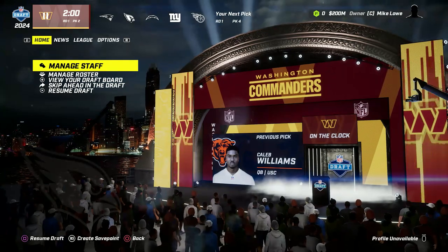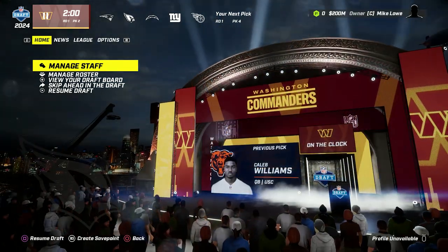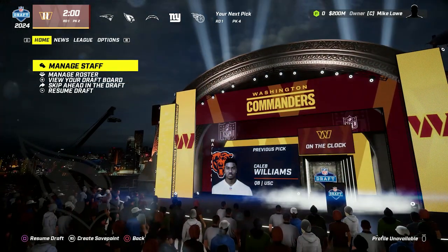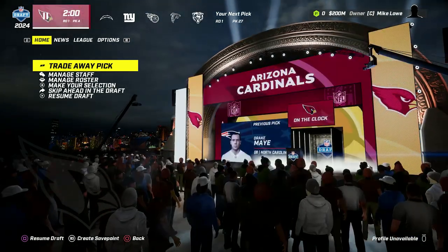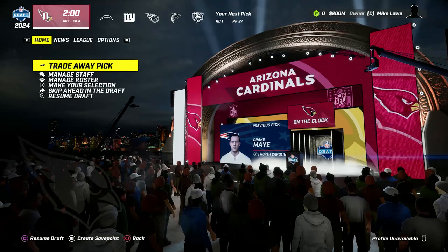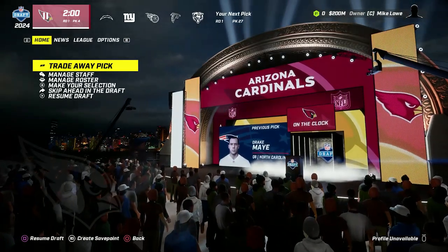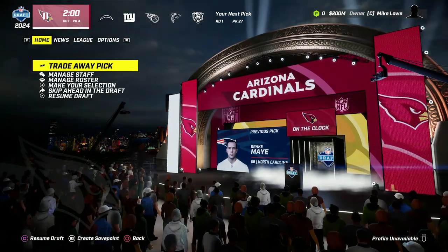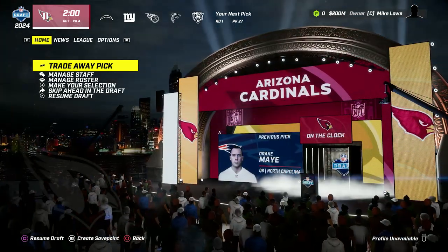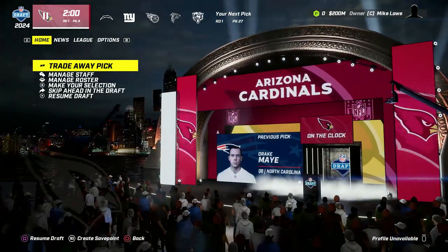Caleb Williams goes to the Bears - that's what we were hoping to see. Jaden Daniels going second to the Commanders, and the Patriots go quarterback as well with Drake May out of North Carolina. So top three picks, all quarterbacks - kind of what we were thinking. Now we're really in the driver's seat. We're going to get the top player at any position we want outside of quarterback. This is one of the reasons we didn't want to move on from Kyler Murray.